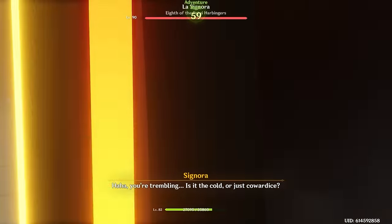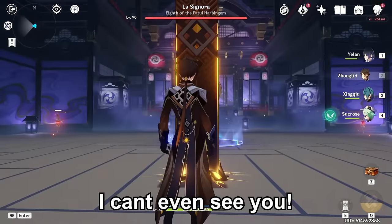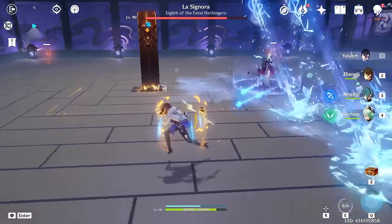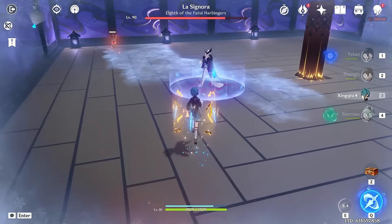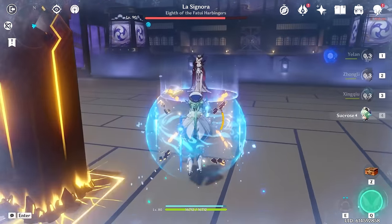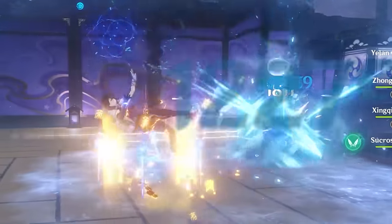Next up we fight Signora. Setting up the combo: Xingqiu E and burst, shield up, apply hydro, swirl, Yelan E and burst. Oh my god, what is even happening? There are too many numbers on the screen — and she's dead. Hydro mommy versus pyro mommy. Setting up the combo again: Yelan E does 35k, burst — where did she go? Yelan's doing about 12k to 13k, Xingqiu's doing about 6k. She's dying pretty quick. Rinse and repeat, and we got her. That was really quick — she kind of just shredded her.